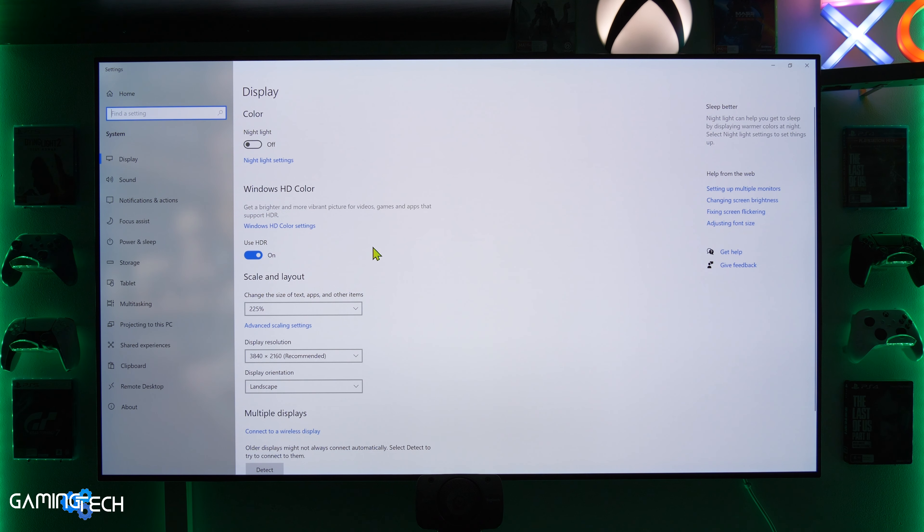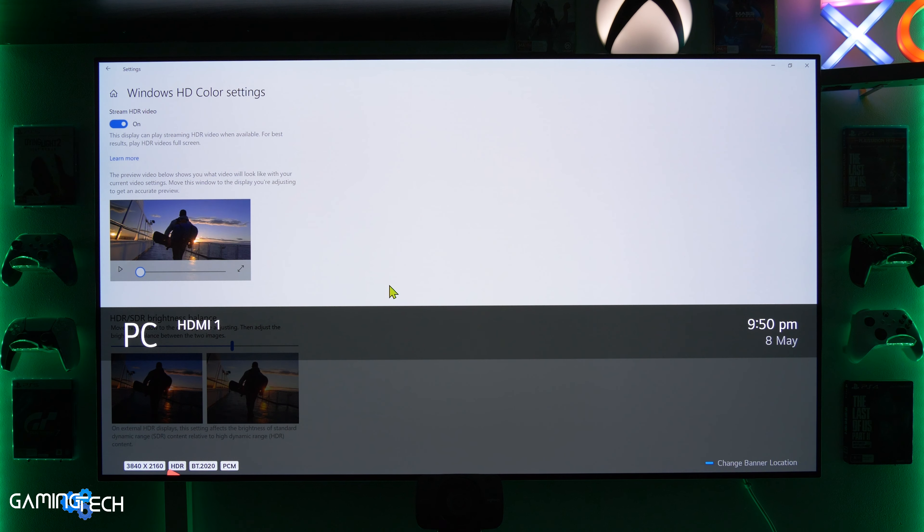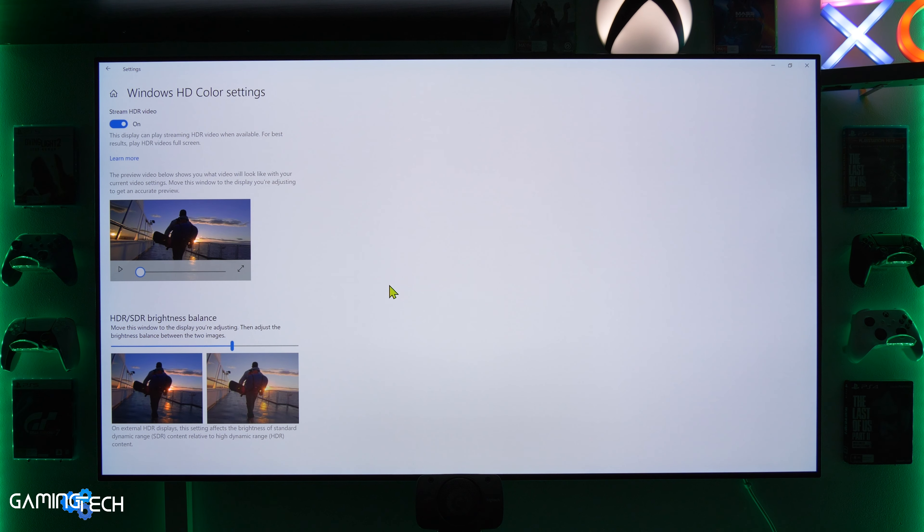First things first — if you play this game on a PC with an HDR compatible screen, make sure HDR is actually enabled, and also make sure that the HDR/SDR brightness balance setting is set to around 65, which is 200 candela for SDR content. This setting also changes the maximum peak brightness in non-supported HDR games like Chernobylite.